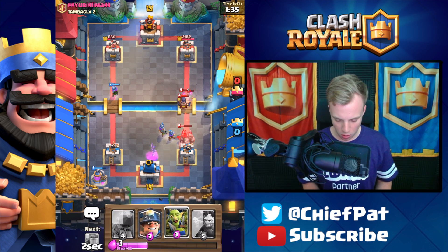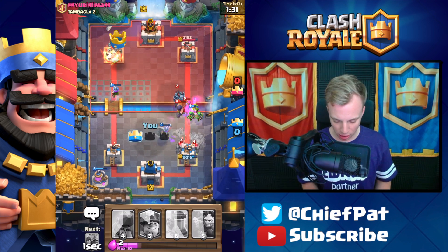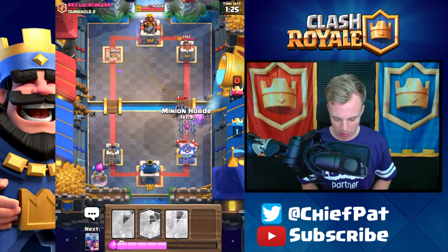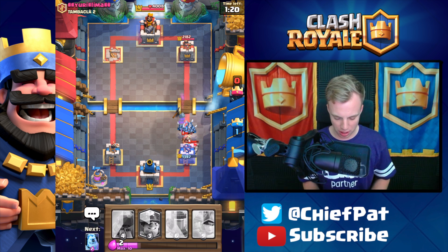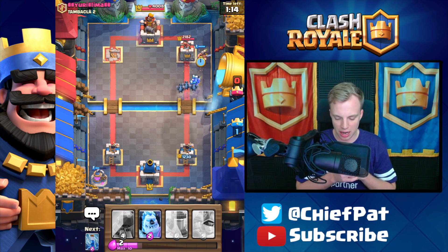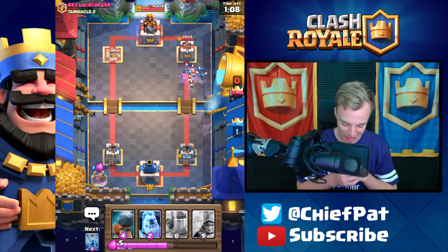Is Zap going to kill these Archers? Guys, we are in some big, big trouble. Goblin Gang, please do me justice right now. Trying to kill this Executioner like our lives depend on it — because, honestly, they do. Let's get our Minion Horde out right now to see if we can dominate this Mega Minion. We're going to actually lose two Minions right there, which was brutal. Why don't we just turn this into a counterpush right now with a Miner? We're going pretty aggressive with these plays.